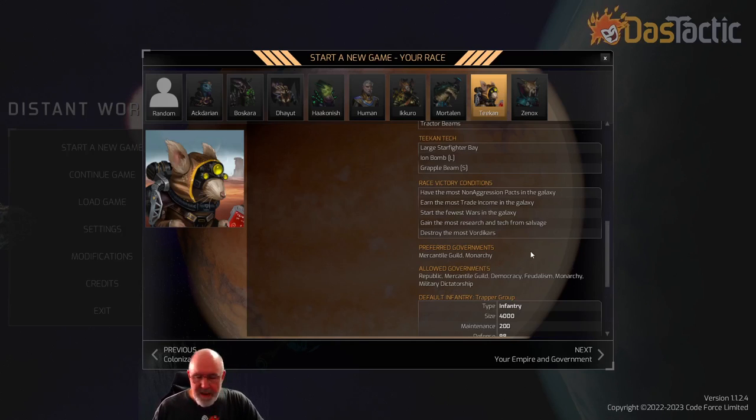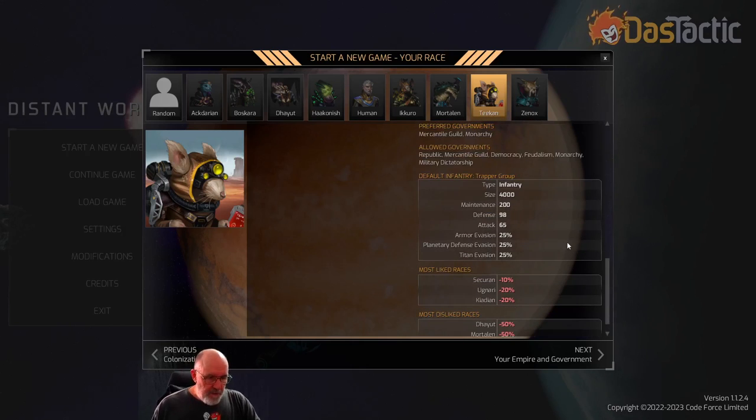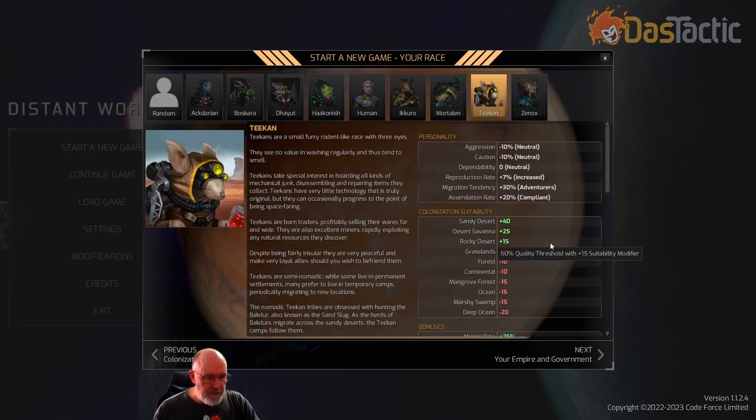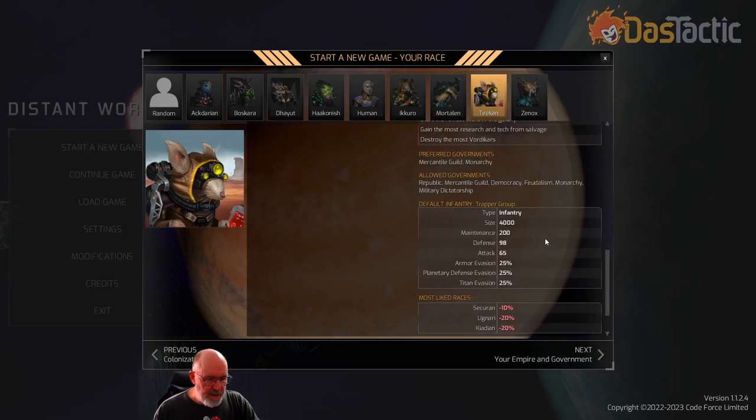Their preferred government types are Mercantile Guild and Monarchy, though they can also have republic, democracy, feudalism, and military dictatorship. Their troop group is their military — the weakest in the known galaxy. For the cost of 200 maintenance, you're getting an attack rating of 65, compared to the Mortalins' 140 for the same cost — more than double the bang for buck.